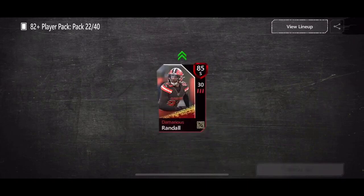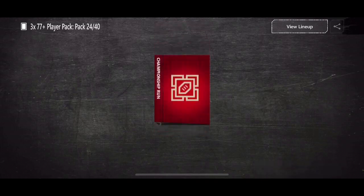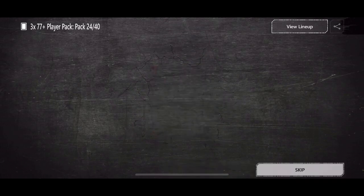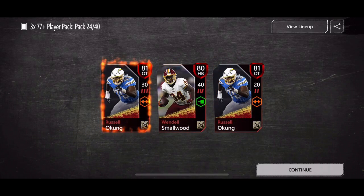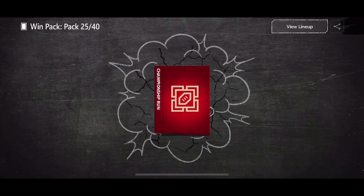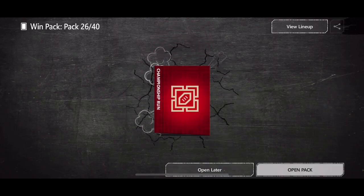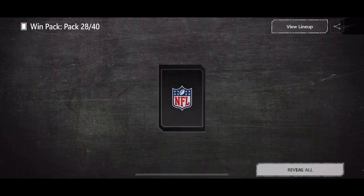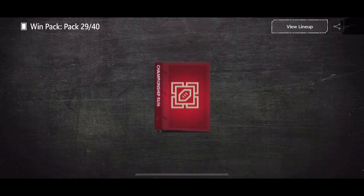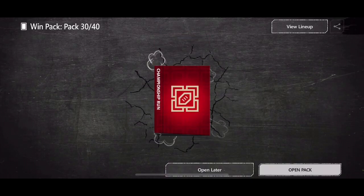85 safety Demarius Randall from the elites. 82 quarterback — nothing too crazy. We're on pack 24 out of 40. Getting 80, 81 overalls — at least we get three in one of those 77-plus packs. Pack 27 — 82 overall. We still got 12 more packs left. As long as we can finish strong and maybe get another elite from these Championship Run packs.